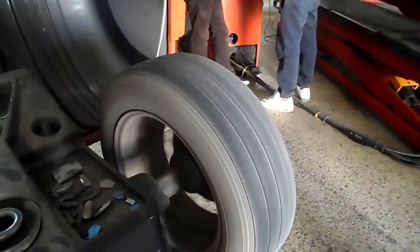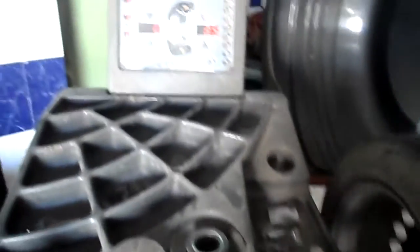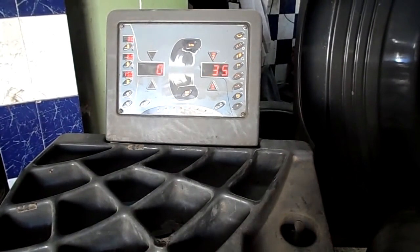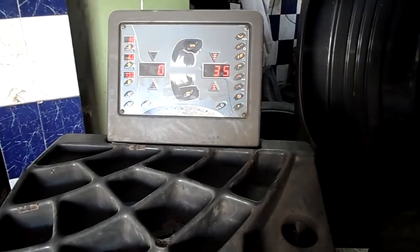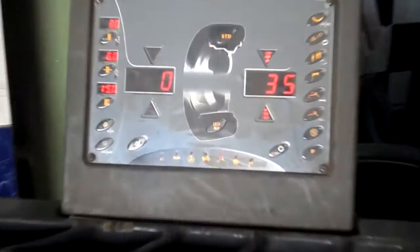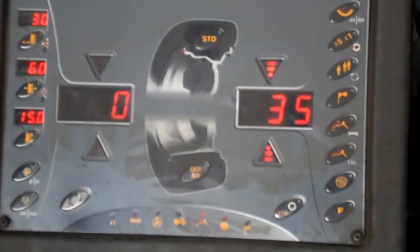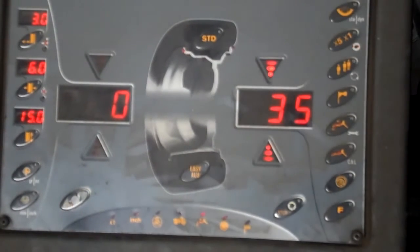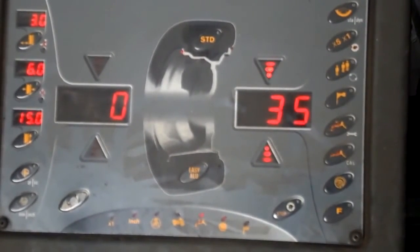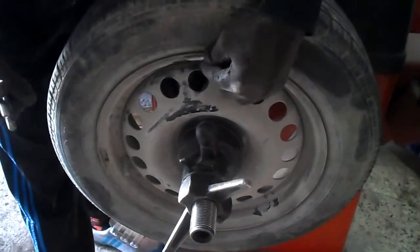Here we have a machine in the corner of the car. Let's see the default. Here we have the machine which is number 35, which is a license, which is not enough for the car. It's not a car. This is a car, about 35 grams.